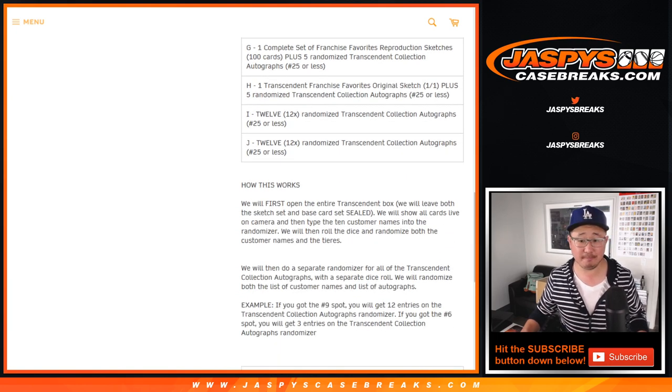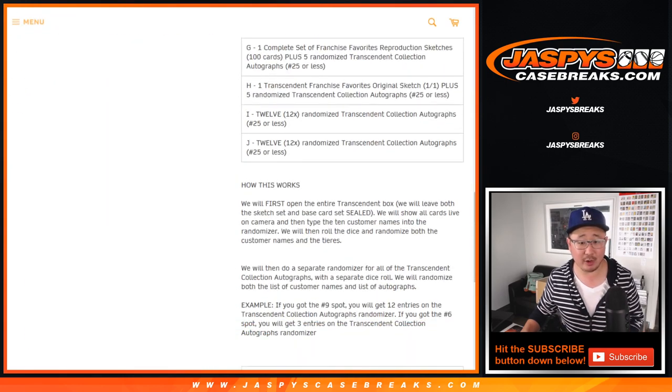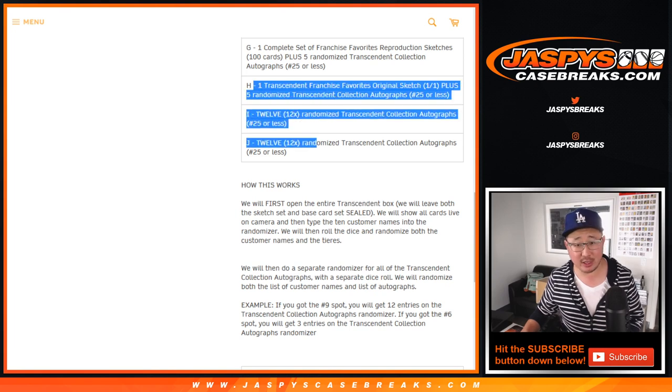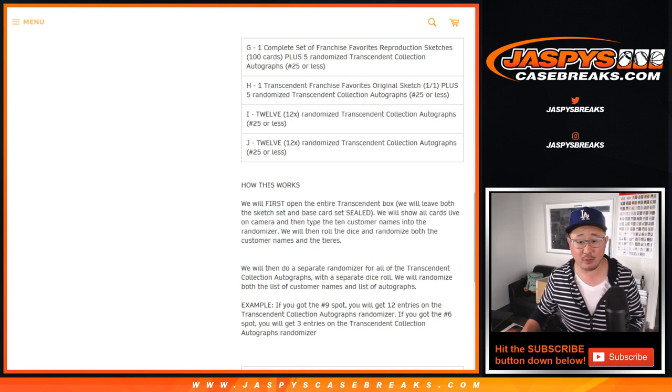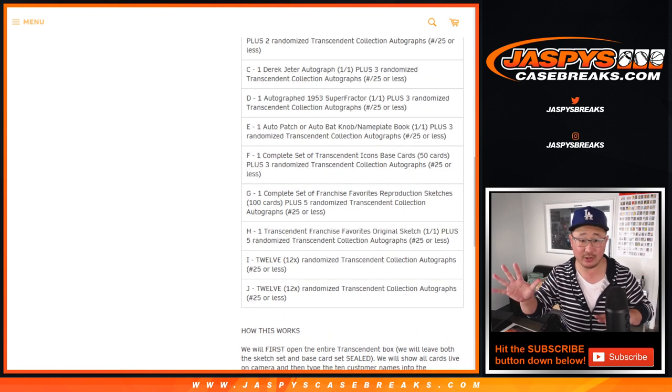This should be pretty awesome. Here's the format: we're going to open up the entire Transcendent case, everyone's going to be assigned all this stuff, and we're going to type the stuff into the randomizer — randomizing names and letters right here.